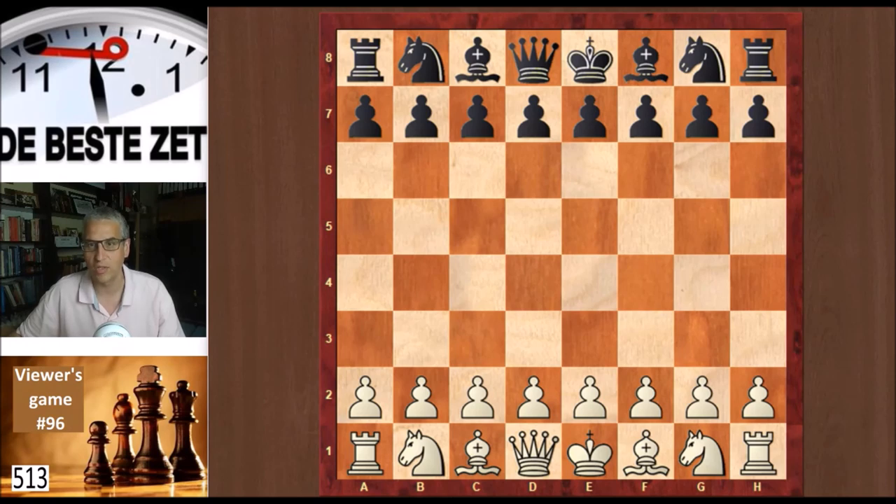I was white. I believe I started pretty well in the London system and then blundered on move 18. I believe the recovery from the blunder was decent, so that might be the theme of this game — not allowing one blunder to ruin everything. Thanks for all your great work and love the channel. All the best, Evan.